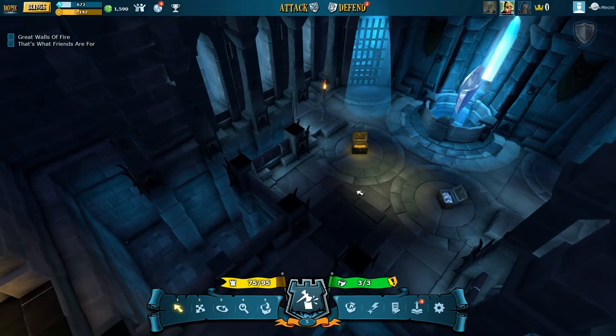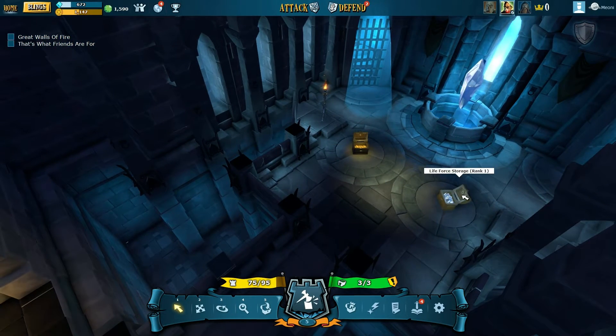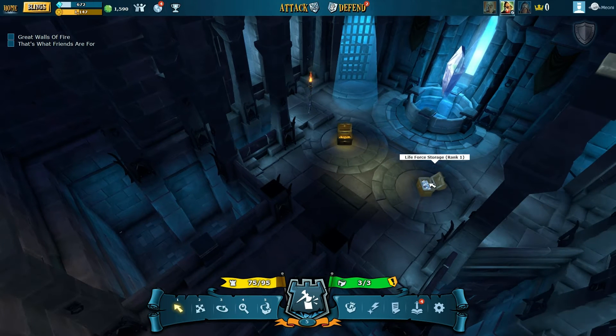This is a very basic dungeon. That's my throne room over there. If attackers kill all the mobs within the time limit and get there, they will get to plunder some of my loot. Life force crystals are used to build things, and gold is also used to build things but mainly to buy upgrades and other items for your character.